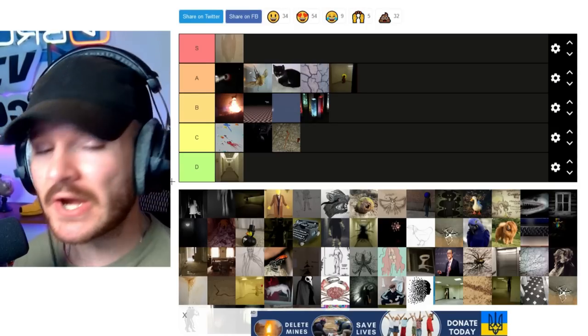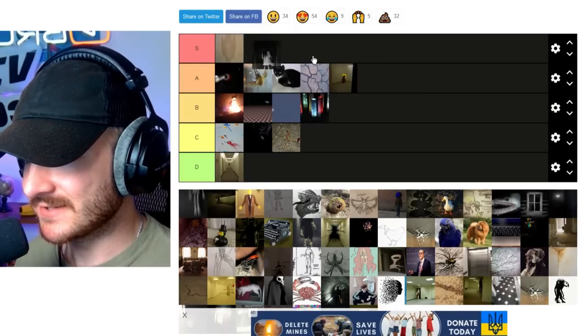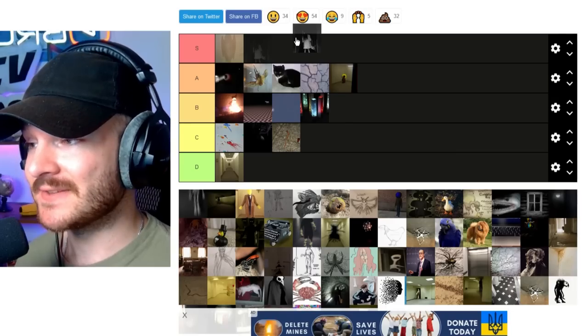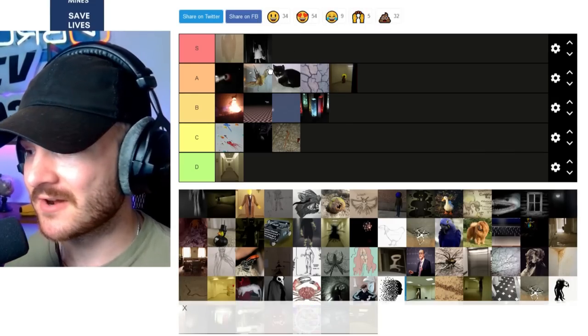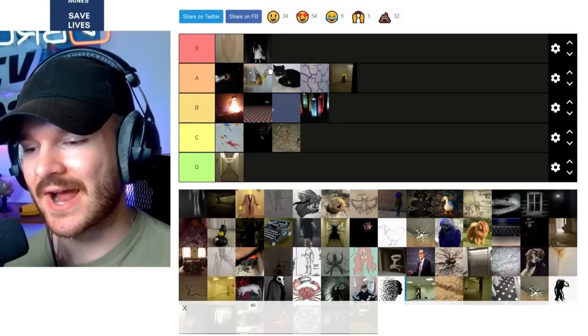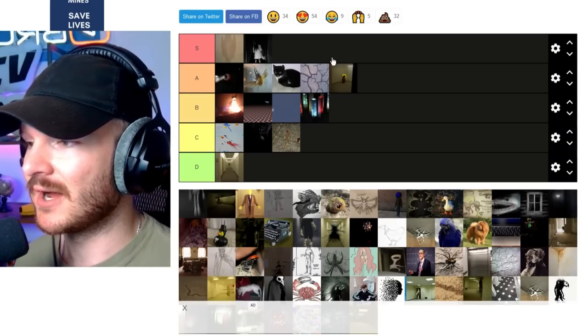Next up is a very controversial one — a lot of people do not like these entities. These are Facelings. A lot of people hate them, think they're basic, don't like them — and I don't like a lot of people. I'm putting this at S tier. I think Facelings embody the goofiness and weirdness of the Backrooms. I literally love the idea of having these creatures that have no face, no identity, no personality — just raw husks running around living in the Backrooms. It's perfect.